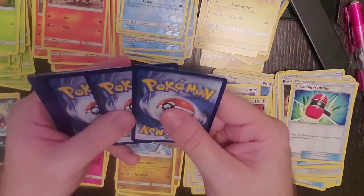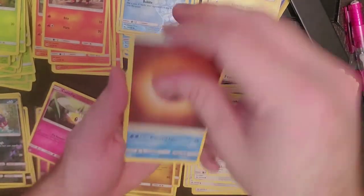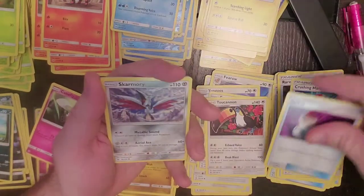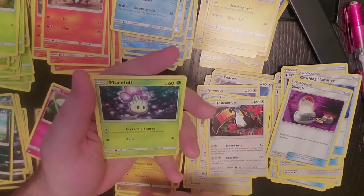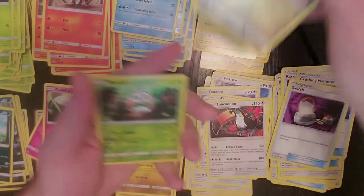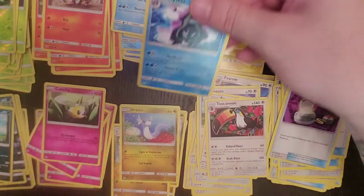One, two, three, and four. Fighting Energy, Brioneh, Alolan Persian, Switch, Skarmory, Morlul, Chinchow, Cutiefly, Dratini, Rowlet, and our regular rare is Cloyster.